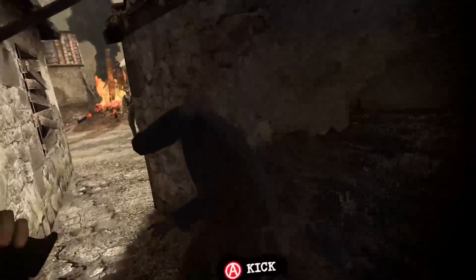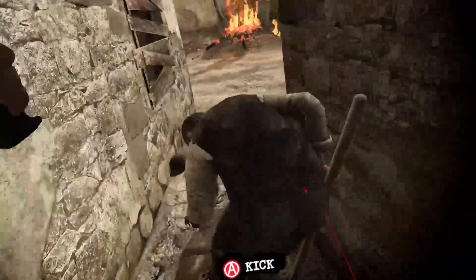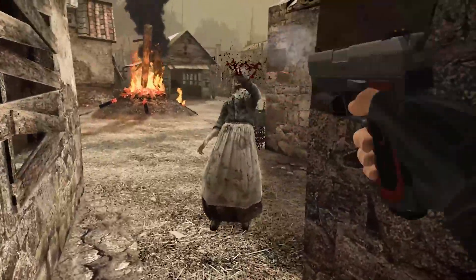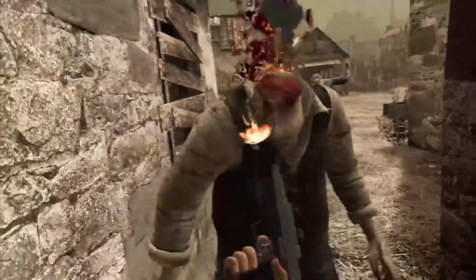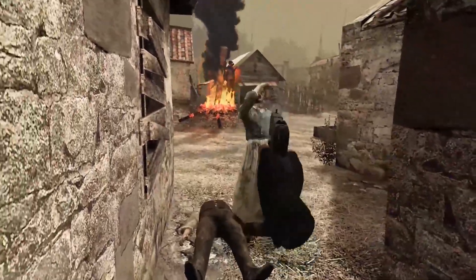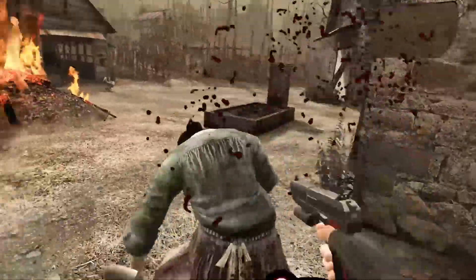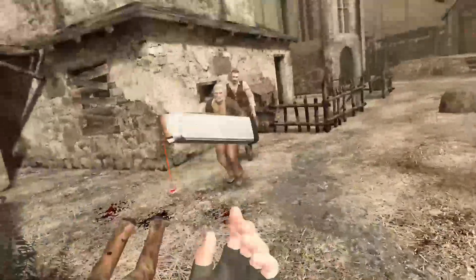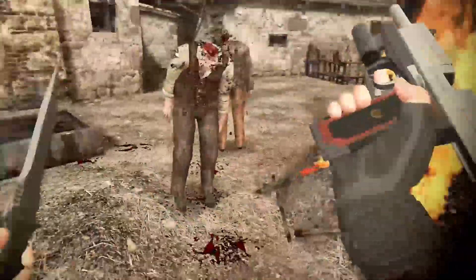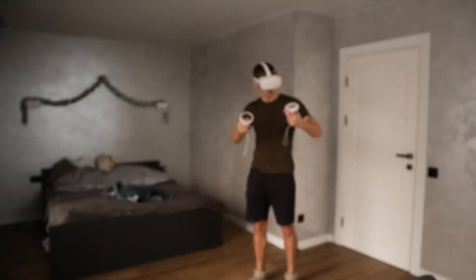Resident Evil 4 VR is a remake of the 2005 classic Resident Evil from the first-person viewpoint. The protagonist is an agent named Leon S. Kennedy, who is tasked with finding the kidnapped daughter of the U.S. President and rescuing her from a Spanish hamlet populated by infected people. He must use a variety of tools and weaponry to combat hordes of adversaries under the control of a parasite known as Las Plagas.